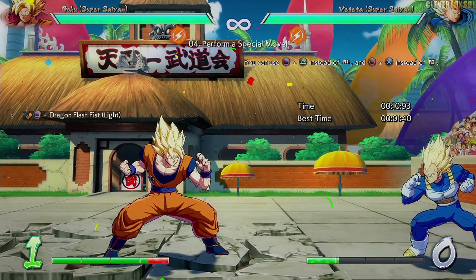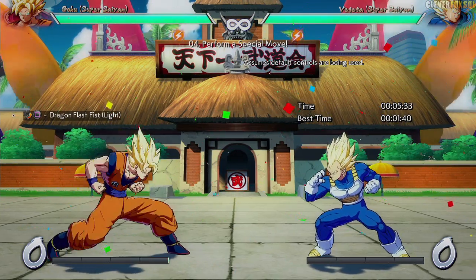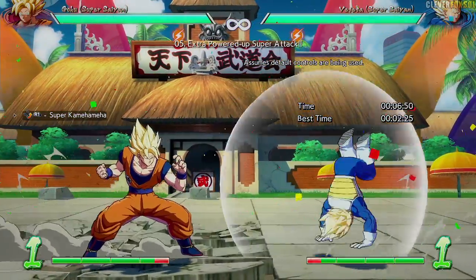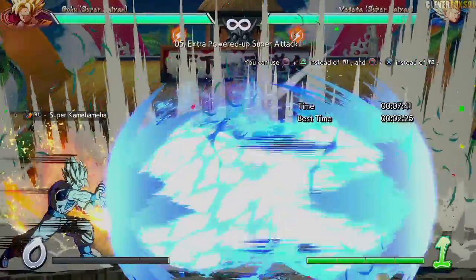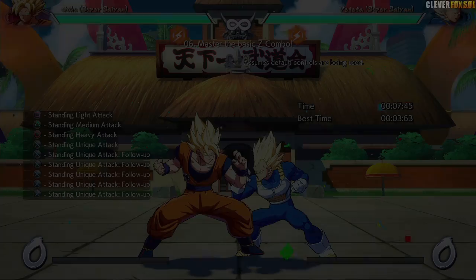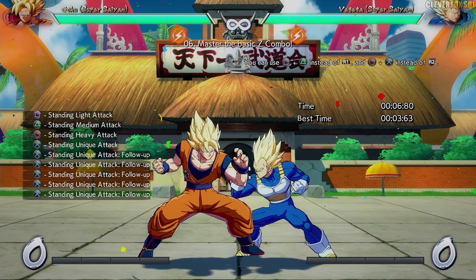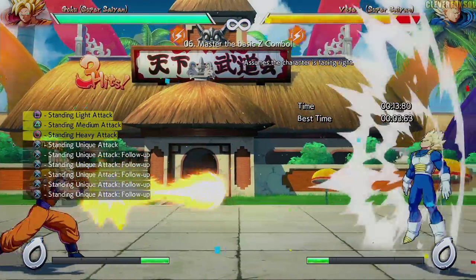Interesting — you can do it with the same three buttons. Now this teaches you your first super: it's a light super, the Dragon Flash Fist. Your next super is the same Dragon Flash but with a little more damage. We also have another ability, our super. Don't worry — we already did this in the tutorial.